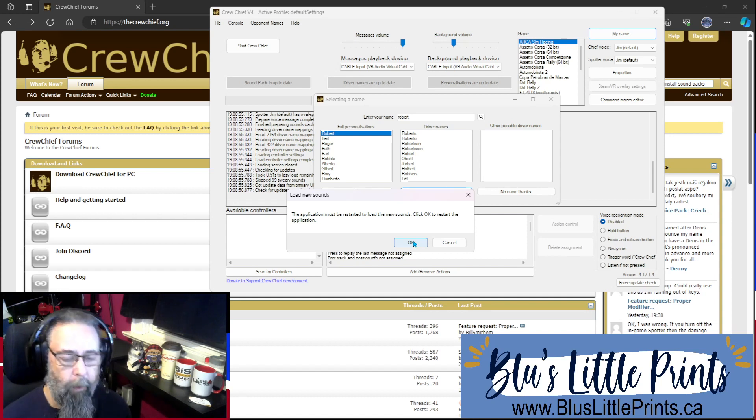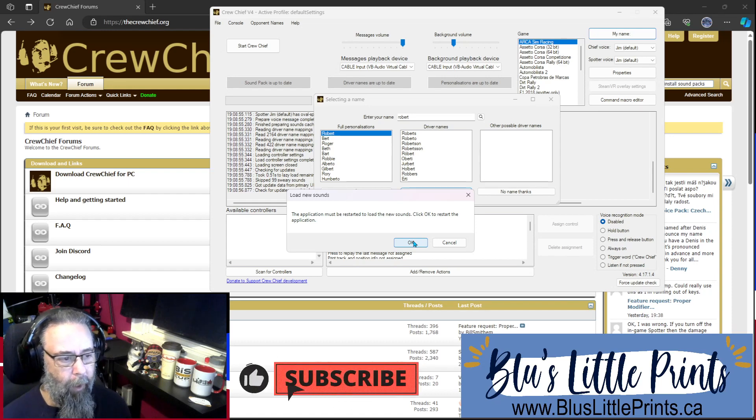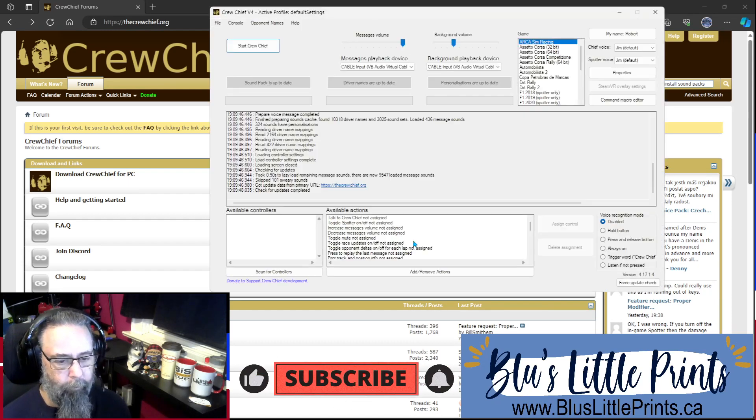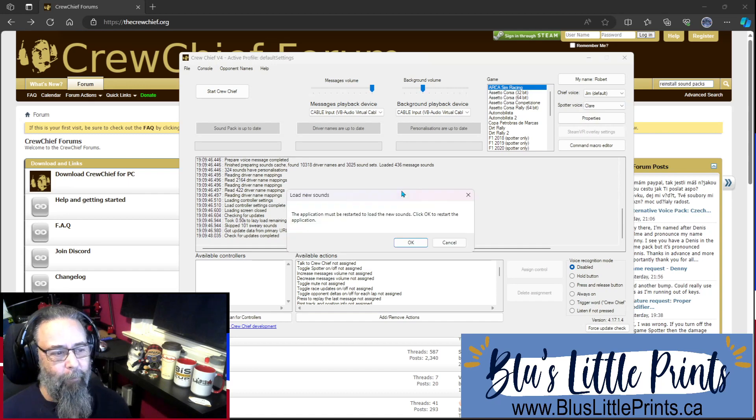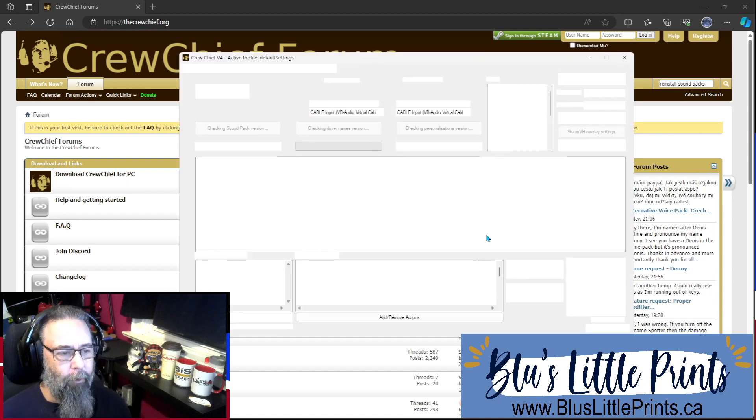Crew Chief needs to restart and reload because it needs all of the new audio files for whatever you select, but it reloads fairly quickly so not a huge hassle. They also have different spotter voices you can choose — there's Billy, there's Claire, there's Florian. Everybody has a different speech, so find the one you like and stick with it. I use Claire most of the time just to give that different type of voice. Once again, it's going to want to restart, so we're going to allow Crew Chief to restart.